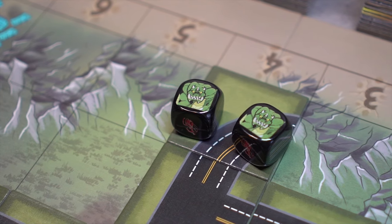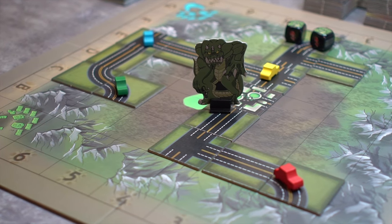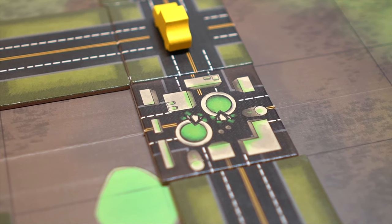Our final example is this double monster combination, which allows the player to move the beast to any space on the board, except ground zero or any home base.